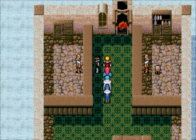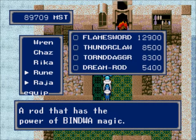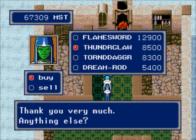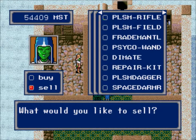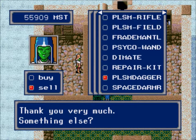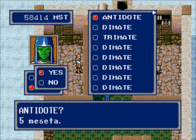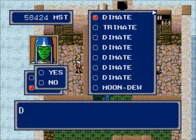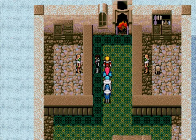There are new item shops here. Look at this: Flame Sword, Thunderclaw, Torn Dagger, and a Dream Rod. We'll buy some of those — two of the Thunderclaws for Rika since we have plenty of cash, and a Flame Sword for Chaz. I do need to sell some stuff though — I have too much crap. Selling some repair kits and an extra escape pipe. Now everyone can equip their new stuff.